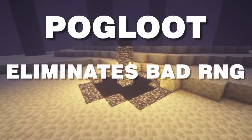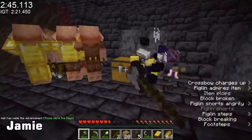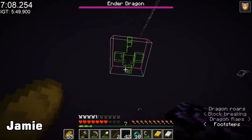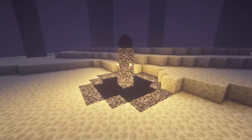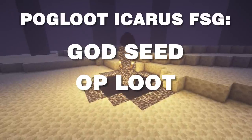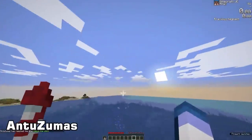Lastly, Pogloot, which basically eliminates bad RNG. Chest loot looks like this, Piglin Trades look like this, Blaze Rod Drops look like this, and Dragon Perches are always instant. So basically, Pogloot Icarus FSG is speedrunning a god seed with overpowered loot, perfect RNG, and the elytra is the cherry on top.